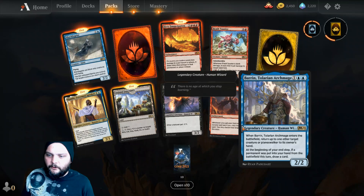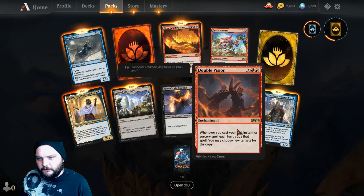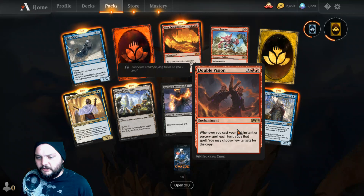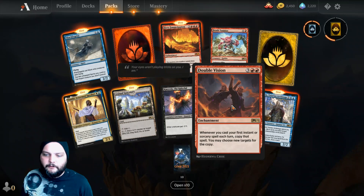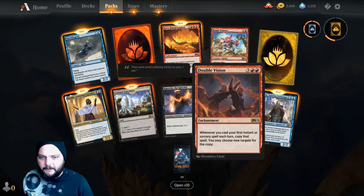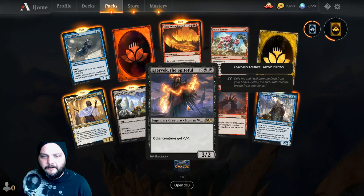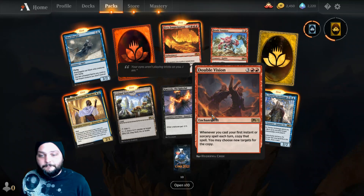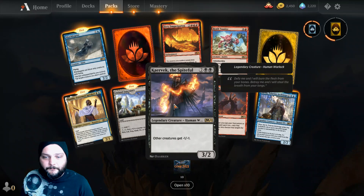Double Vision — three and two red, enchantment. Whenever you cast your first instant or sorcery spell each turn, copy that spell. You may choose new targets for the copy.